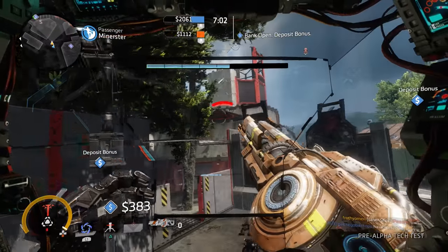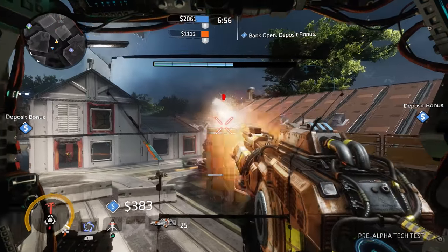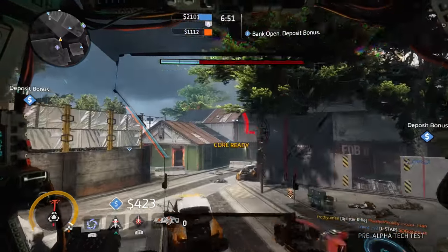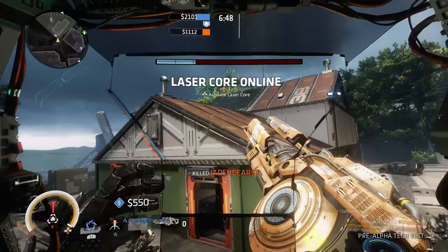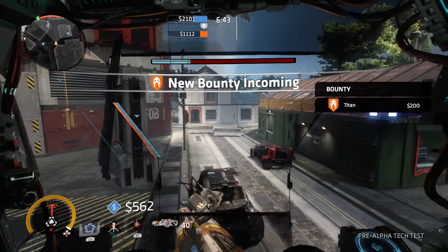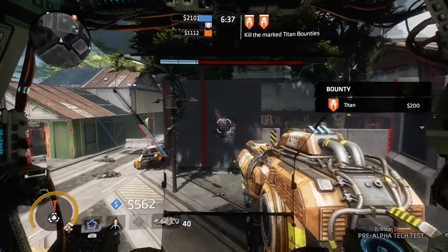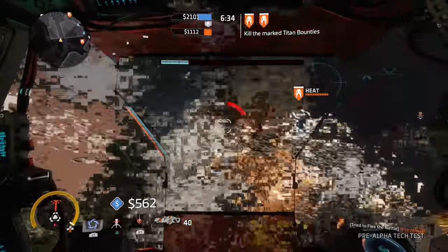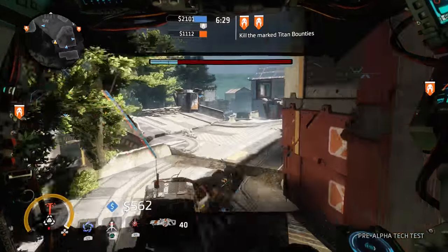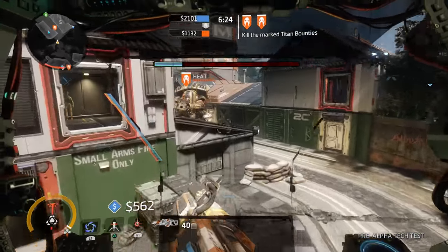Try to time your shield versus Scorch players so you're only holding it up just long enough to absorb their Thermite Launcher grenade, then fire it back at them. You'll have to lead your shot, but a little practice goes a long way. Note that this ability is not on an independent cooldown — it also uses your energy pool. It may feel nice to hold your Vortex Shield up and walk in close, but by the time you get there you'll be out of energy and DPS — basically a sitting duck.